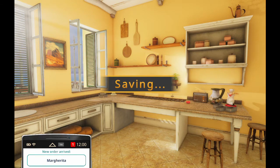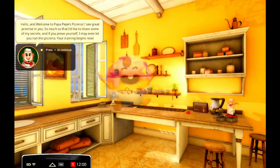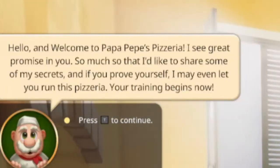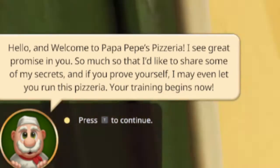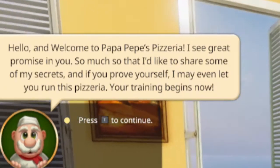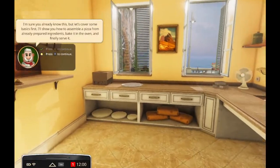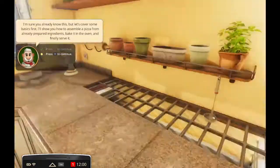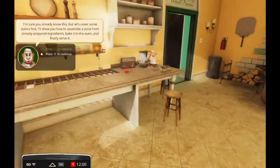Alright, we are in. Tutorial. Aren't tutorial icons that weird? Hello and welcome to Papa Pepe's Pizzeria. I see great promise in you, so much that I'd like to share some of my secrets, and if you prove yourself, I may even let you run this pizzeria. Let's cover the basics first. I'll show you how to assemble a pizza from already prepared ingredients, bake in the oven, and finally serve it.